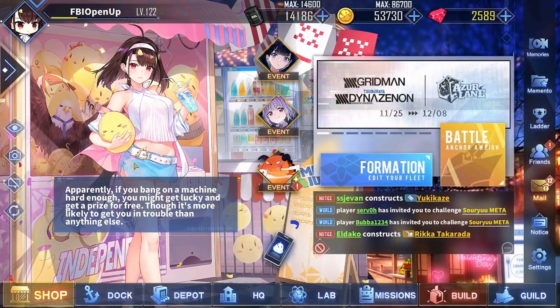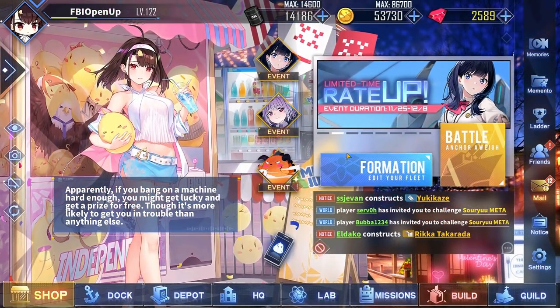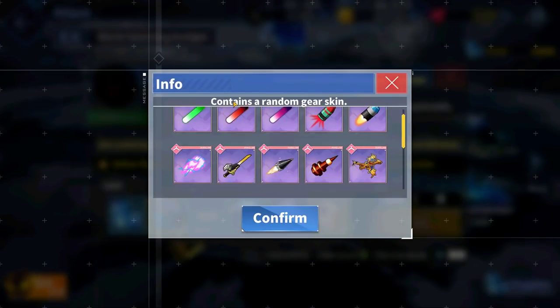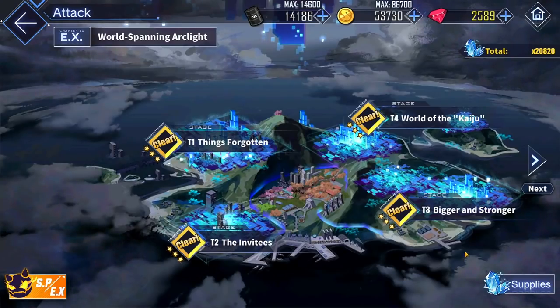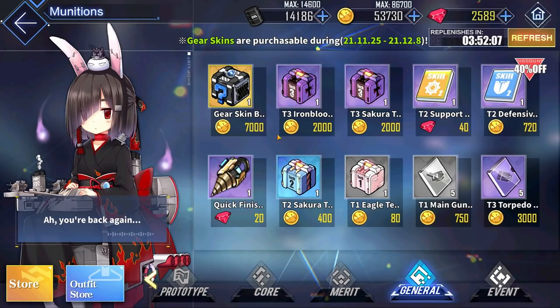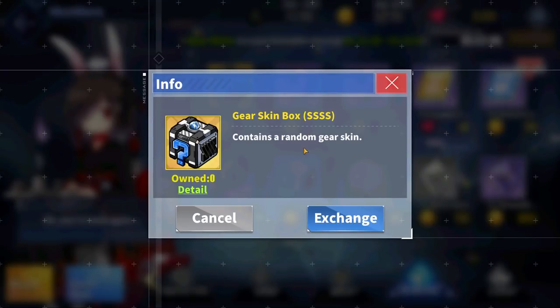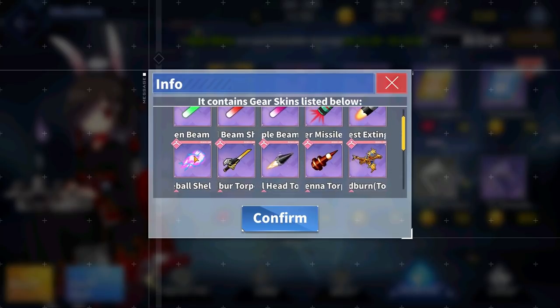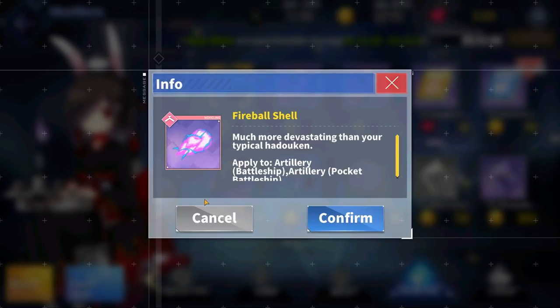Just like every other event, there are also some brand new gear skins. You can either get them as a rare drop on all of the event stages, as you can see right here. You can also alternatively purchase them in the event shop for 2,000 event points each, or in the general shop for 7,000 gold each. This time around, the gear skins are pretty decent. In particular, I really want a couple of these fireball shells here because they look pretty nice.